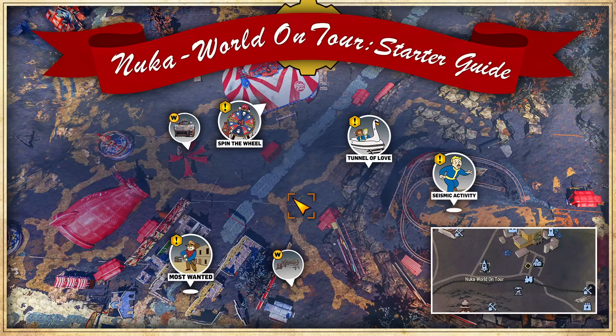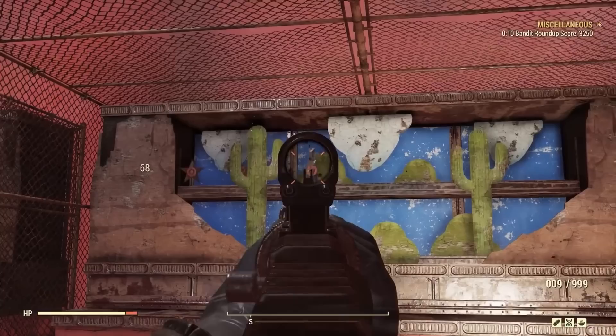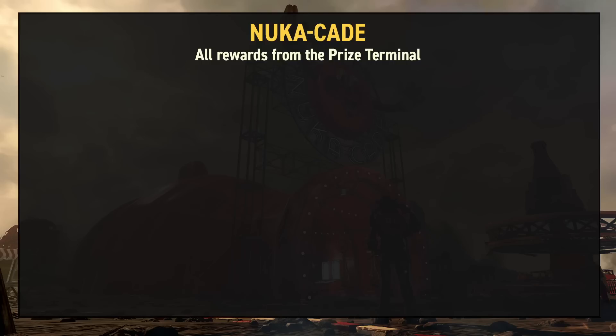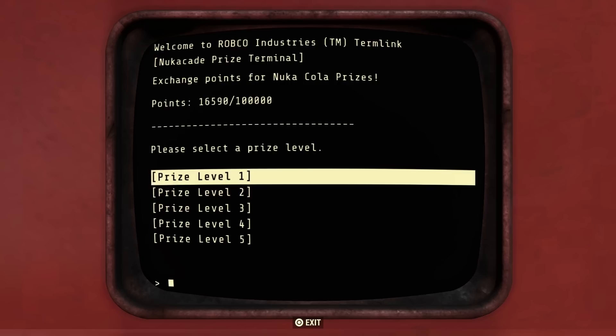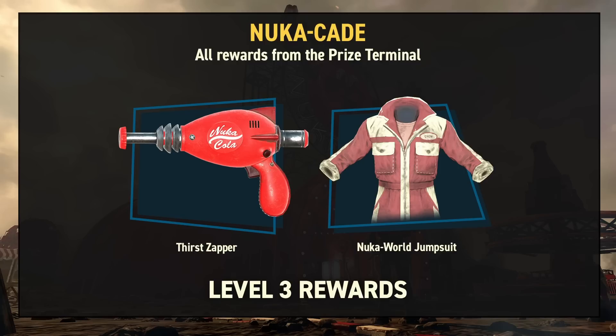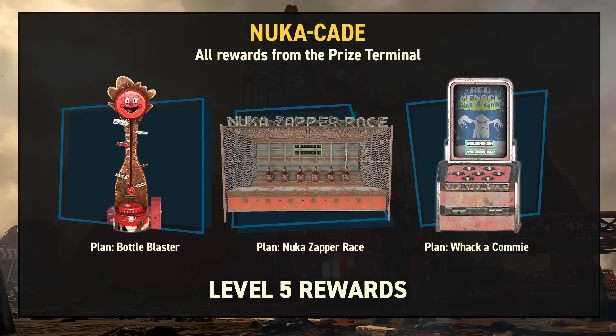The Nuka Cade is essentially an old-school arcade that can be found between the Most Wanted and Spin the Wheel event locations in the large bottle-shaped tent. Inside, you'll find four different arcade games that you can play to earn Nuka Cade points. For those who played Fallout 4, three of these were first introduced in the Nuka World DLC — Bandit Roundup, Nuka Zappa Race and Wakakami — and now they're back with a fourth all-new game, Bottle Blaster. Each plays very differently and will reward the player with Nuka Cade points depending on performance, which can then be redeemed at the prize terminals found inside the tent. There are 12 unique rewards redeemable on the terminal from five different prize levels, including the signature first zapper and plans for each arcade game so you can play these from the comfort of your own camp. You'll need to save up those Nuka Cade points for those though.